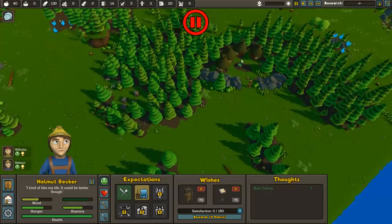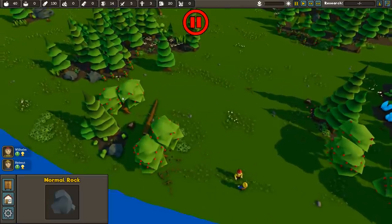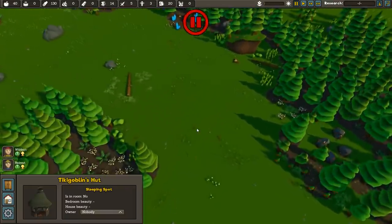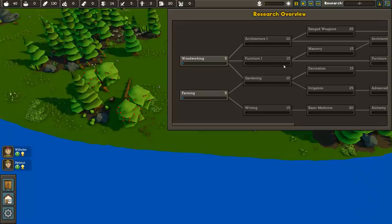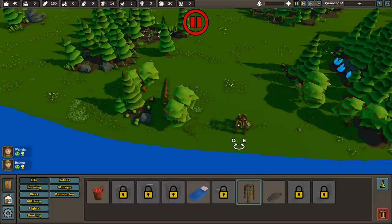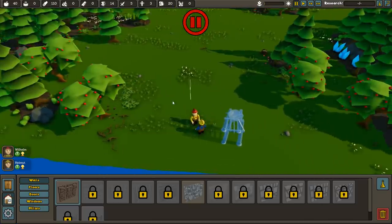We've got a map that's not randomly generated — it's a set thing. Hopefully they'll get procedurally generated maps going in time, but for now it's the same map regardless of difficulty. We've got goblin camps, trees, iron, apple trees we can pick, and stone. There's a bigger goblin camp over this way, so we'll want to avoid those guys. We're going to build ourselves a base.